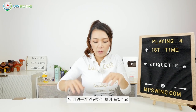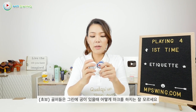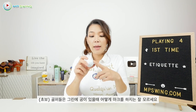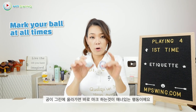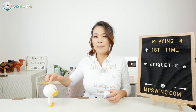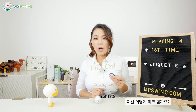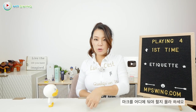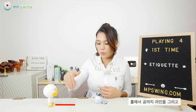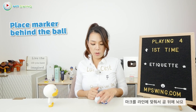Let me show you something. A lot of golfers don't exactly know how to mark your ball when it ends up on the green. It is good etiquette to mark your ball at all times. So let's pretend this is the hole cup — that's what we're putting to — and your ball is right here. You draw a line from the hole to the ball, and then you put the marker directly behind the ball and pick it up.